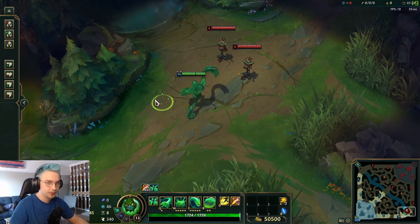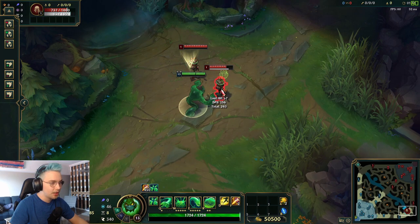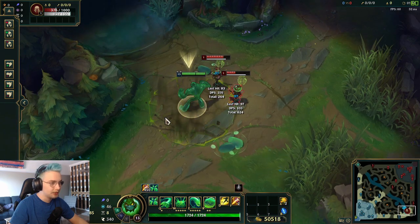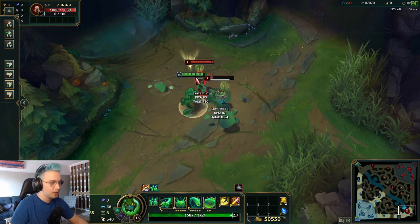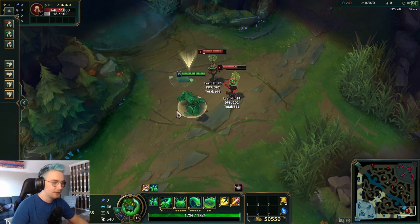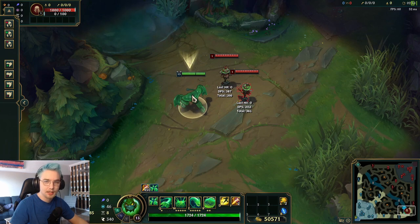Now for tips and tricks — things you probably didn't know even as a Zac main. First, your Q is actually an auto reset. You can Q, auto attack, Q, auto attack very quickly — it gets really fast. So work that into your combo: Q auto, Q auto. This gets extra DPS into your rotation and makes your overall combo faster.